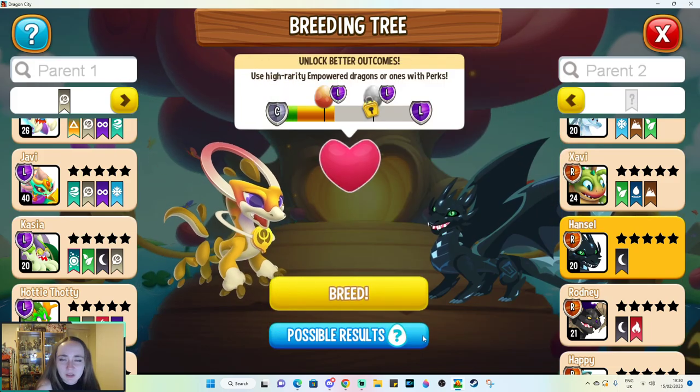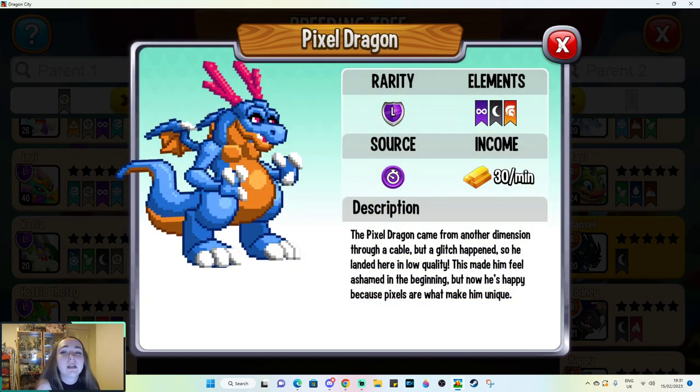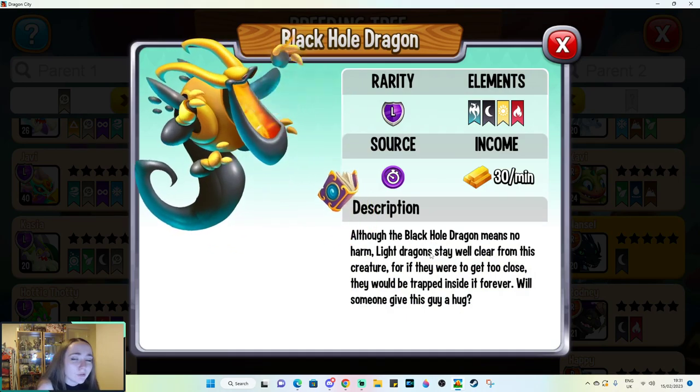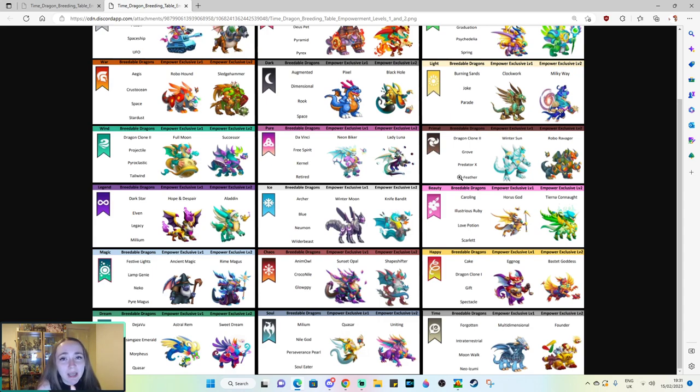Because we have time breeding, a lot of these exclusives have quite long breeding times. The best thing to do is use a single element or dual element dragon and breed that with a Time Dragon to reduce your possible outcomes. For instance breeding with dark, we can get Hands-On Pixel for empowerment exclusive one, then try to breed Pixel and unlock empowerment exclusive two — Black Hole. I highly suggest checking out this list in case there's a dragon you've really wanted and didn't realize was breedable, because the game will lie to you. Social Point, please update your dragon source methods — it's very overdue.